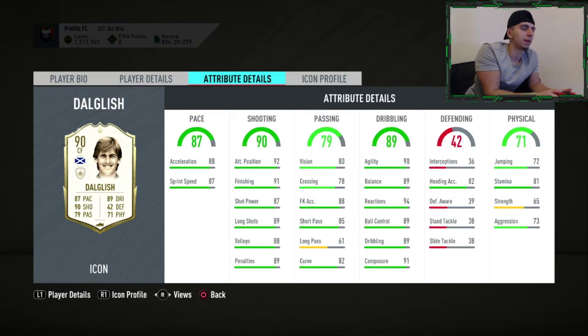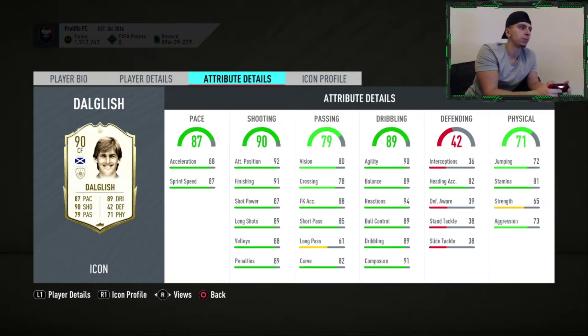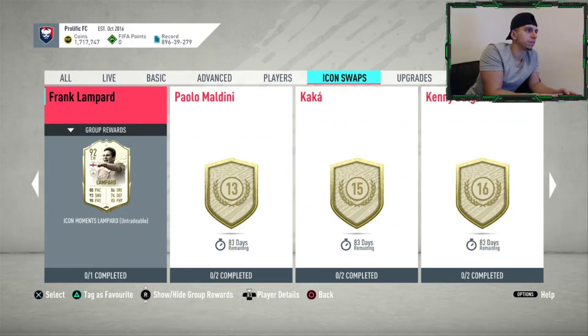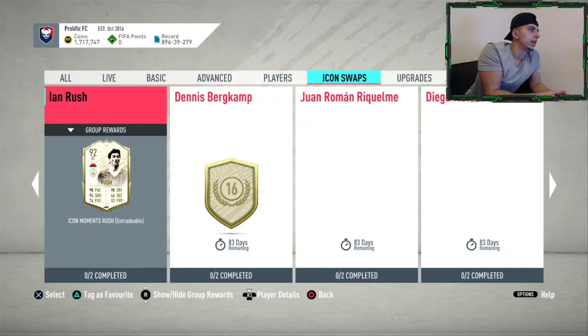Kenny Dalglish — very popular player on this game. Five foot eight, high/medium, four star, five star. You probably know everything about this guy. He's quite agile, dribbling is good, reactions are unbelievable, shooting is very good, and he's got the five star weak foot which is what makes him. Four star skill moves is pretty good as well. With a hunter card it's a very good card — also a hit.